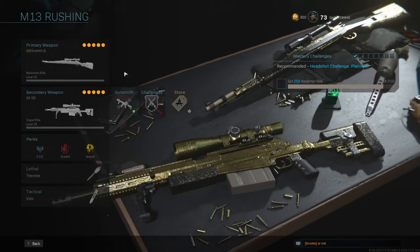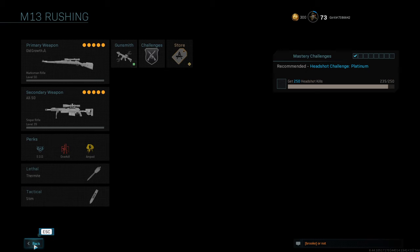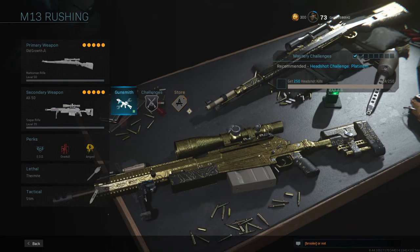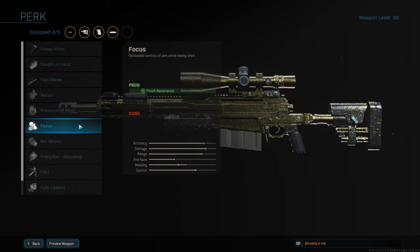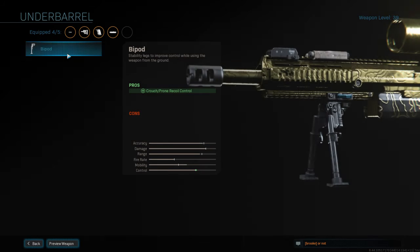For my sniping class, the first weapon is the Kar98. Attachments: tac laser, sniper scope, FTAC sport combat stock, stipple grip tape, and sleight of hand. Perks are EOD, overkill, and amped. For the second weapon using overkill — the AX50. Attachments: 17.0 factory barrel, tac laser, Singuard Arms assassin stock, stipple grip tape, and bipod. You can swap the bipod out for focus or sleight of hand — it's your preference, but I personally like bipod more.